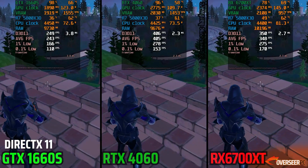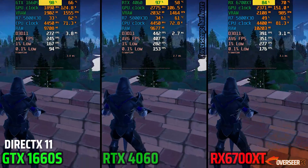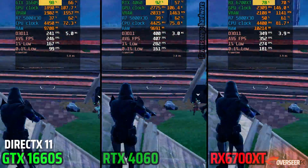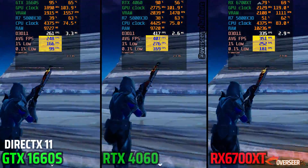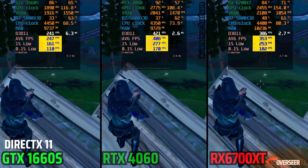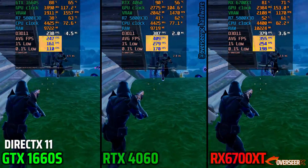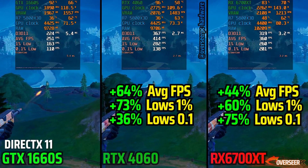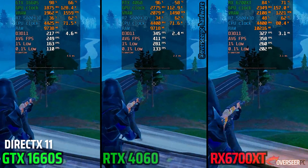At DX 11, we can see the RX 6700 XT has dropped its usage while the 4060 has shot up to 94%. Historically, DX 11 does seem to favor Nvidia cards, and in this scenario, we can see the huge gap the 4060 brought to the table. However, on the lows, the AMD card does better on its 0.1% lows, and there's about a 50 FPS difference in averages going to the 4060 — though the lows are definitely worth mentioning for the AMD card.